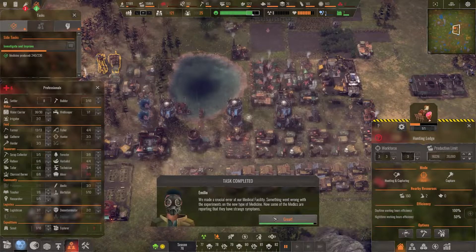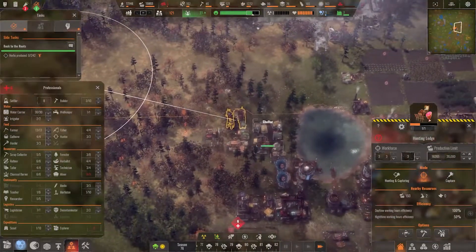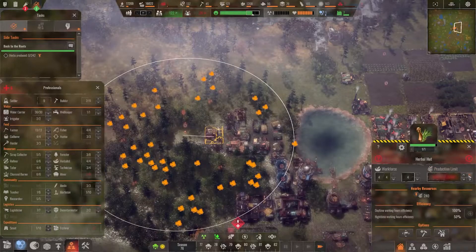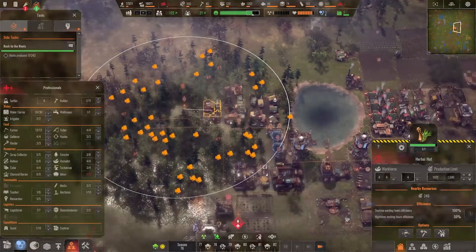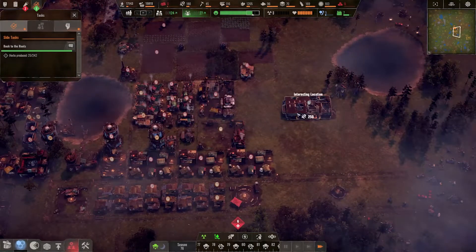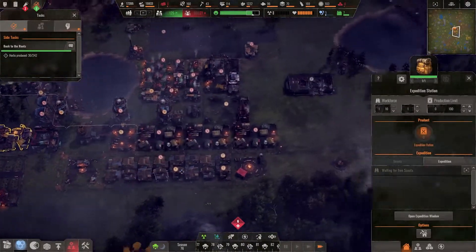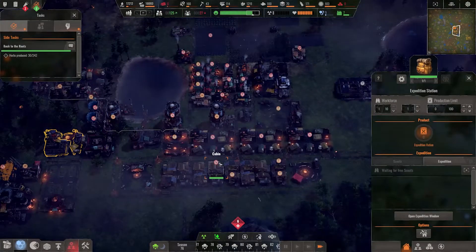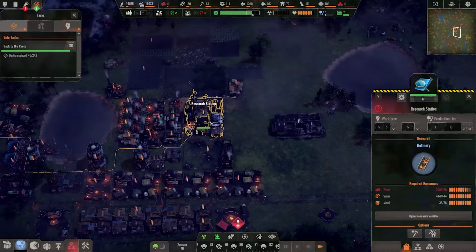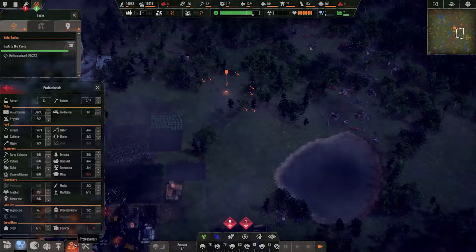Some settlers have strange symptoms. They want herbs — which means I need to increase the available stock limit, otherwise they won't collect it. That's a tricky thing in this game, but I can live with it. I'll send the scout to this location, hopefully finding siege equipment, technology, or something useful. Eventually they'll get there.